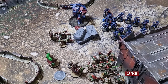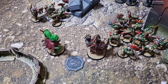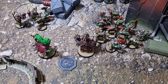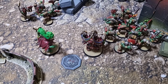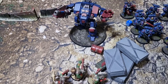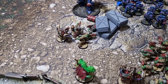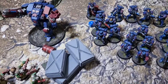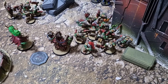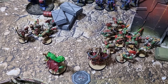Turn two psychic and shooting for the Orcs. Both psychic powers went off — the Weird Boy put Warpath onto a squad of boys, and Fist of Gork went on the Mega Knob, giving him two additional strength and attacks if he makes it into combat. The Big Mech in Mega Armor fired his Teleporter Blaster and Custom Mega Blaster into the Dreadnought, taking it down to four wounds. Small arms fire into a Space Marine squad took one down to one wound.